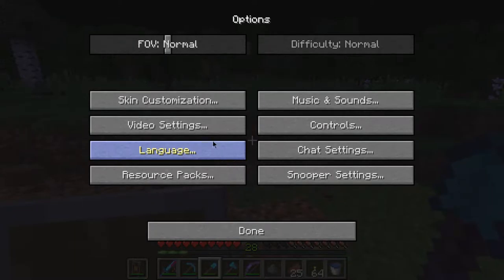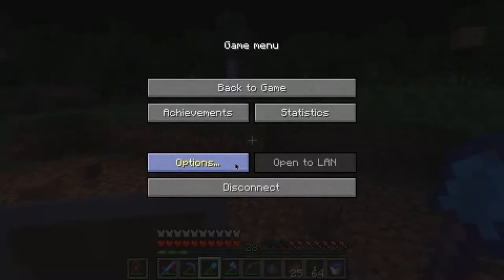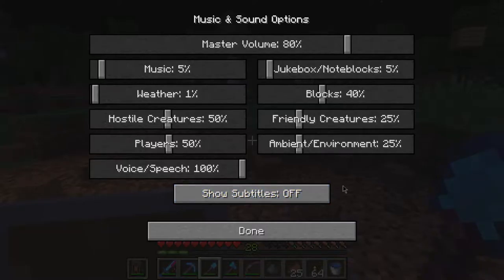I'm going to turn my blocks down by a fair bit — down to 40. Weather to 1%, music stays at 5, environment at 25, friendly creatures at 25, hostile creatures stays, and this can go down to 50. That's good enough.